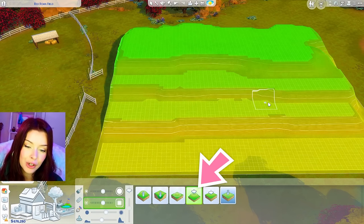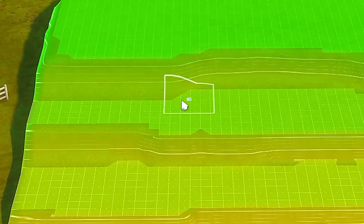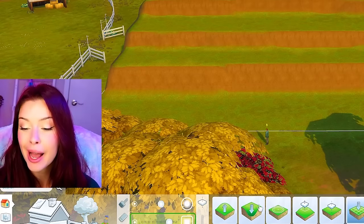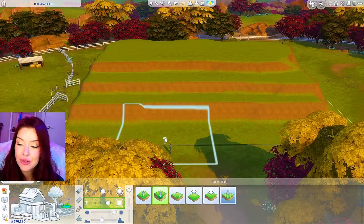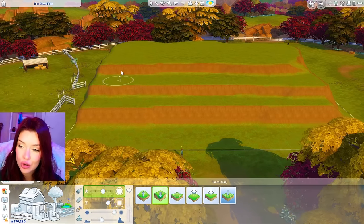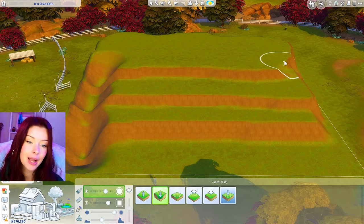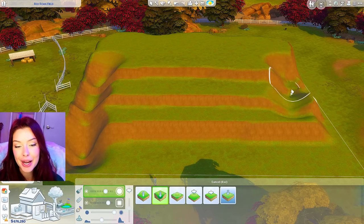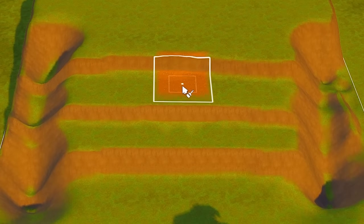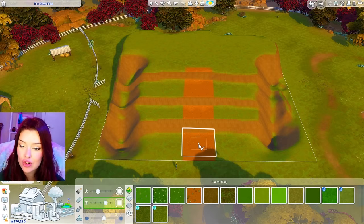When you're using this tool, it'll flatten to wherever you click. So if I'm clicking on this level here, I can bring it out a little bit, and we're going to end up with something kind of like this. I also want to add a waterfall feature, so I'm going to use the lower terrain tool, switch my brush to the circle one, and carve out where the waterfall will go — right here. I'm going to add some terrain paint for where I want my pathway to be, just as a marker for now.